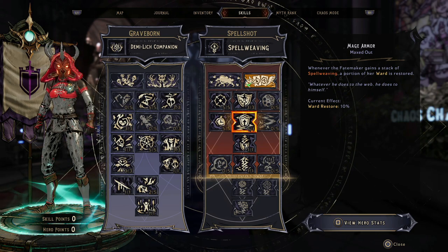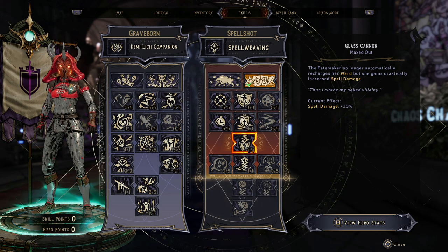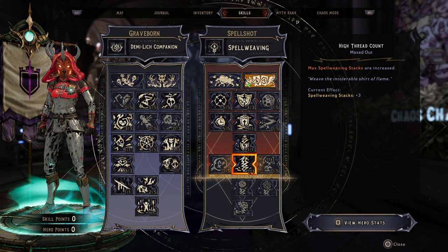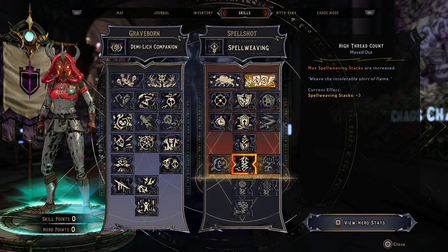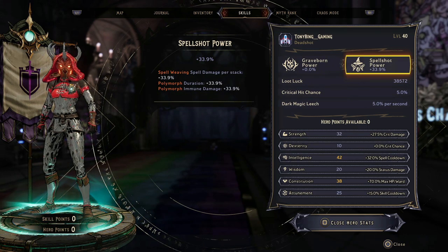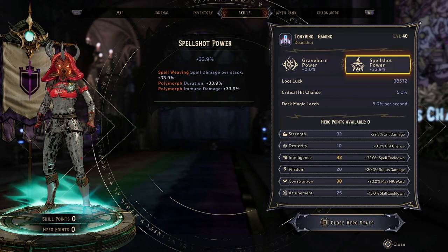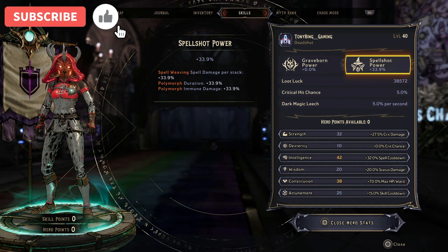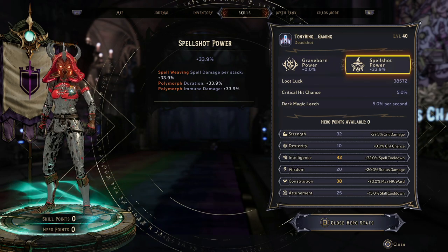We've got Mage Armor — every time we cast a spell we gain ward, and we'll be casting spells all the time with this setup. We have Glass Cannon for an additional 30% spell damage, which feeds into our spell Hydras. Finishing up, we've got increased Spell Weaving Stacks going all the way up to 8. Depending on the armour you're using, you can get around 65% spell damage per stack — so each Spell Weaving Stack grants an additional 65% spell damage, plus 10% passively from the skill itself. All of that feeds into your Hydras, so you want to bump up your Spellshot power as much as possible.